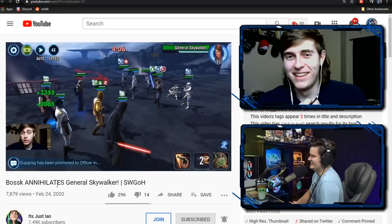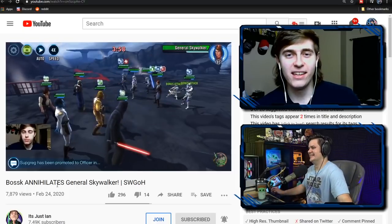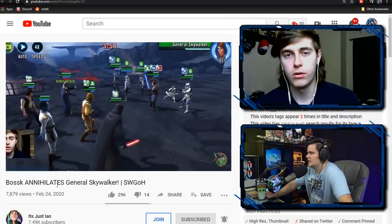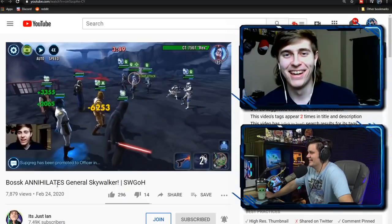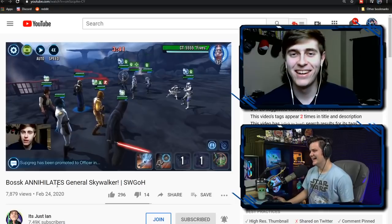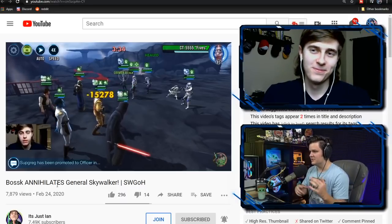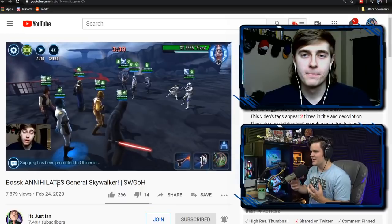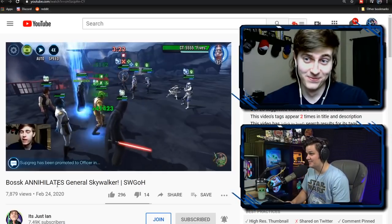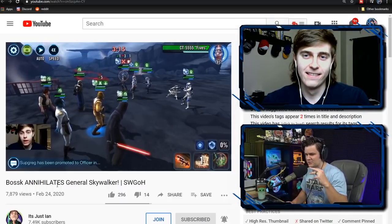And then weapon tech on Nihilus: every single time a clone or Anakin goes, Nihilus is getting 15 turn meter, which is huge. The third piece doesn't matter too much — just give it to Han, because if he does die to Annihilate, you can give that extra tank tech to Throne just so you can Annihilate. The big purpose of this combo is to create an environment where Nihilus can just rip GAS down. I've never seen GAS die before the clones before — it's insane.